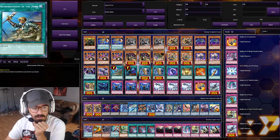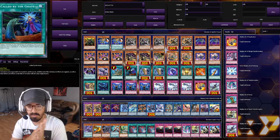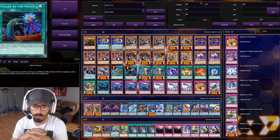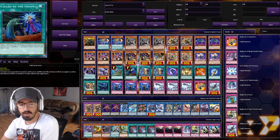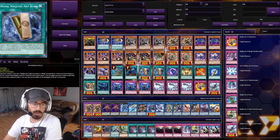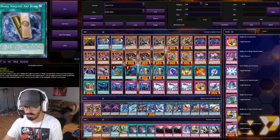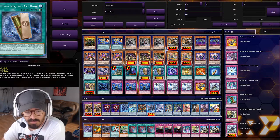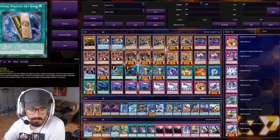Going into the spells, we have one Pot of Desires — pretty self-explanatory — and one Call by the Grave. Usually I don't like running it, but since people Ash so much, Call by the Grave feels like a must in a combo deck, so we run the one since it's limited. We also run two Novel Ninja Art Book. I love this card — you can potentially search up to two cards from the deck and or grave. The recovery is amazing, with the small downside that you have to set the monster face down when you search.